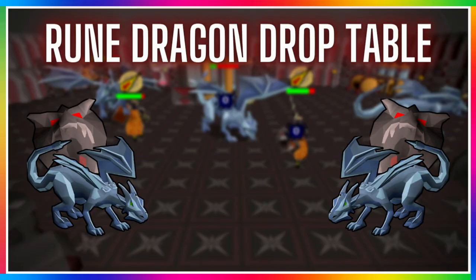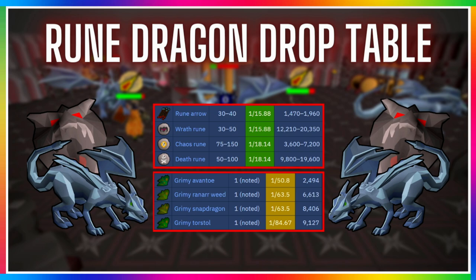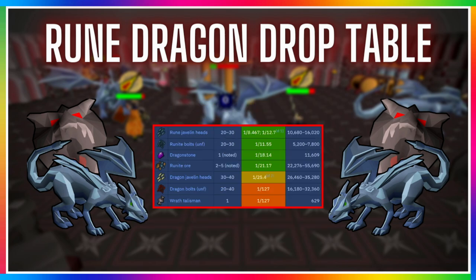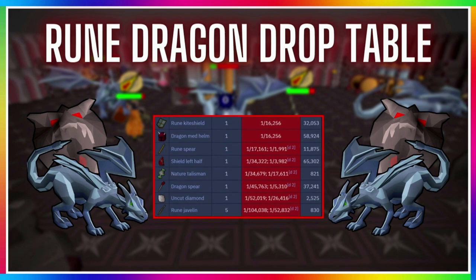The rune dragon drop table is really good — there are a lot of rune and dragon items, lots of runes and rune arrows. Herbs include avantoes, ranar, snapdragon and torstal, and what I like is you don't get low tier herbs like guams or tarromin. Miscellaneous items include javelin heads, unfinished bolts, runite ore, dragon stones, and a wrath talisman. They also have the rare drop table with various items — notably a nature talisman at 1 in 34,679, a dragon spear at 1 in 45k, uncut diamond at 1 in 52k, and interestingly a rune javelin at 1 in 104k for just 900 GP.